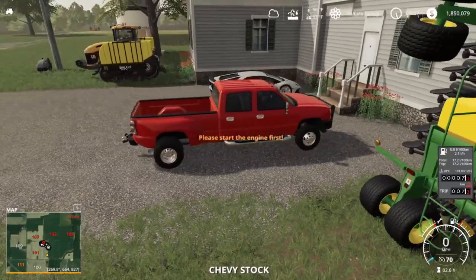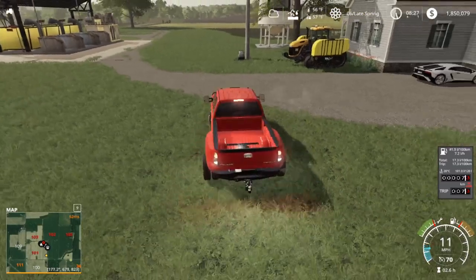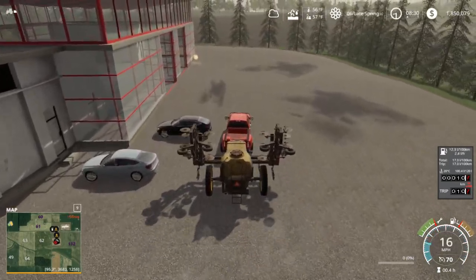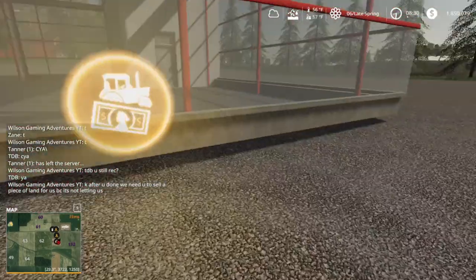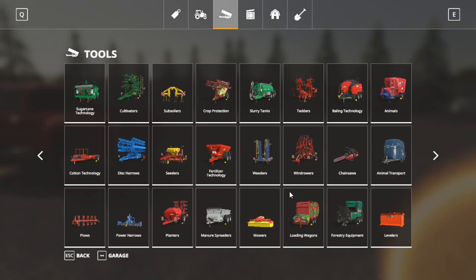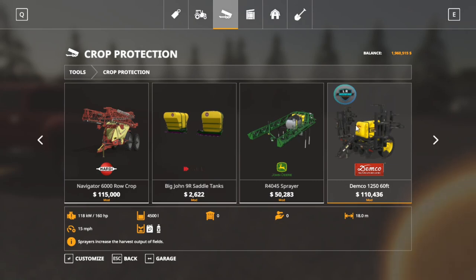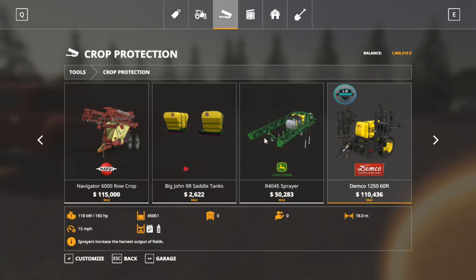One thing I forgot to do: we're going to hook on to that implement and go sell it. We'll take the pickup down there, hook on, take it down to the shop, and get rid of it. We'll drop that off and sell it — $110,000. That was from LR Modding, I believe. Let's look — yeah, LR Modding. Maybe they had it in their group and I changed it, because sometimes I do that. But LR Modding made a good mod — another good one from LR.